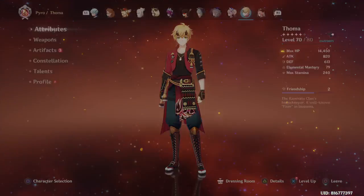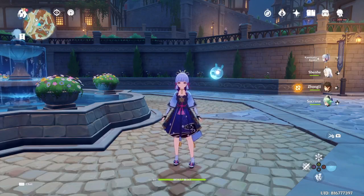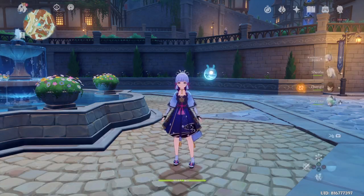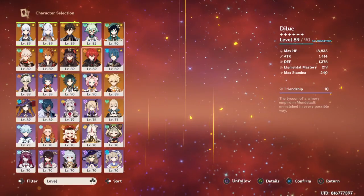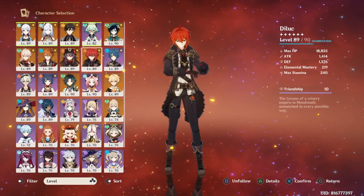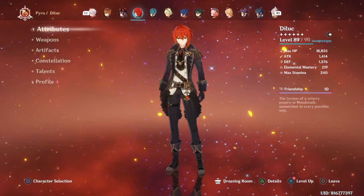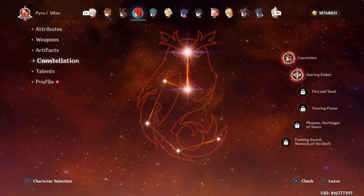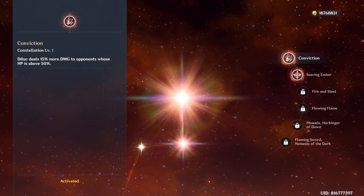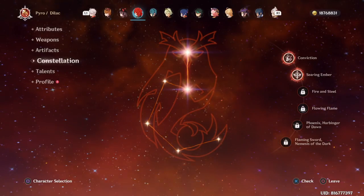The first thing you should do — and this is optional if you have the patience — is to reroll. If you start the game with a reroll account and get a five-star character, that's already thousands of primogems worth of value. I rerolled 50 times until I was able to get Diluc, and I got lucky and got constellation 2 during my adventure.